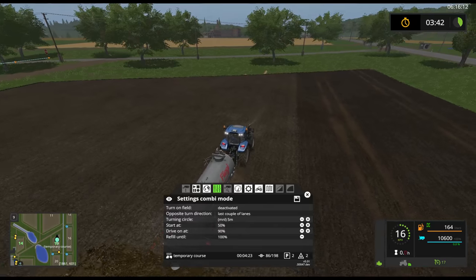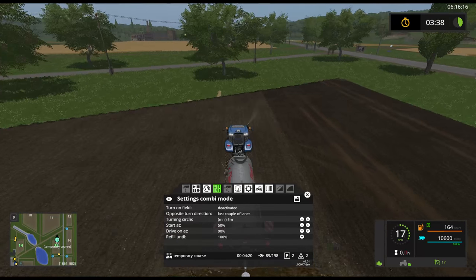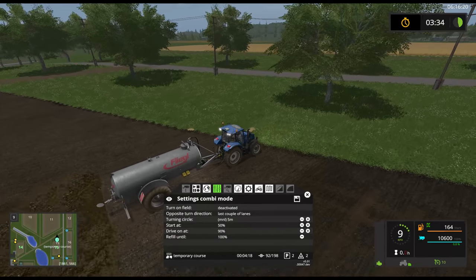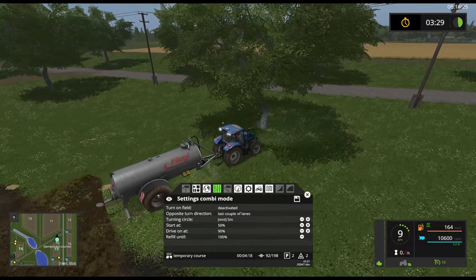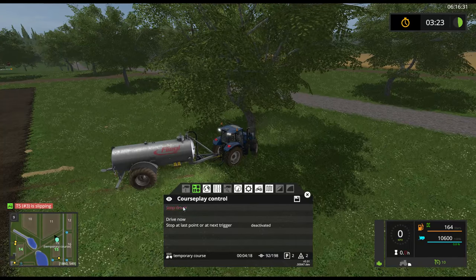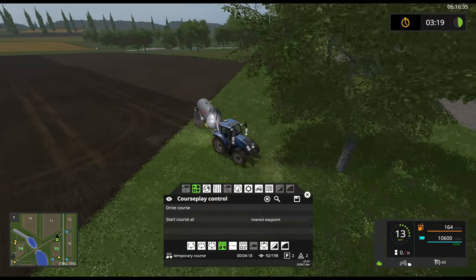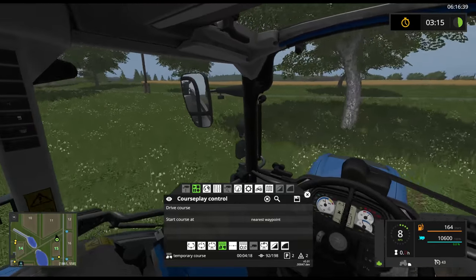If you want to use Courseplay, this feature is only available in the latest developer version. I think it was version 00045 before, and this one is 00047. So now that's what happens when you have them turn outside the field. If it's turning on the field, what will happen is you'll back up and do the turn.